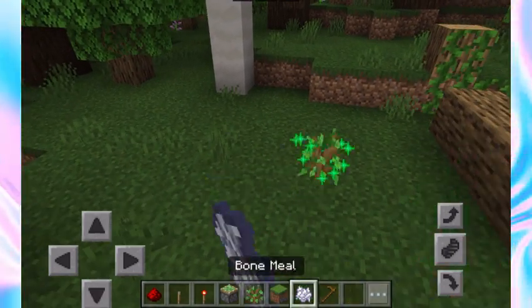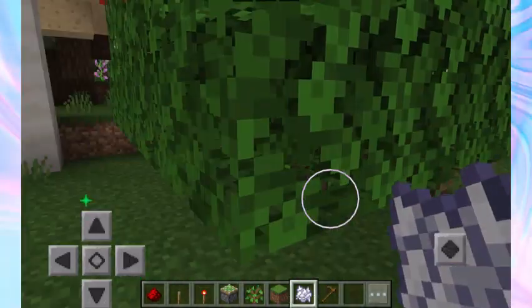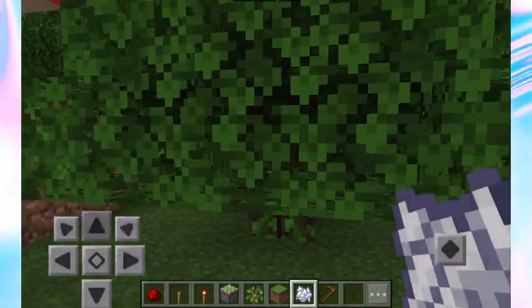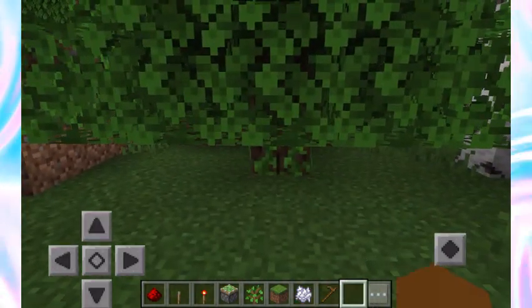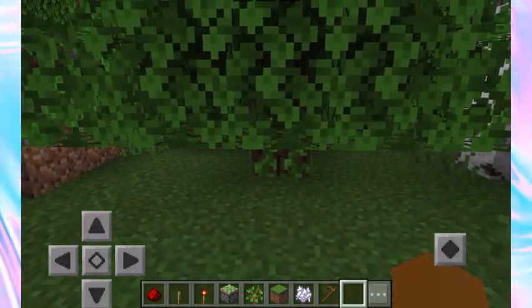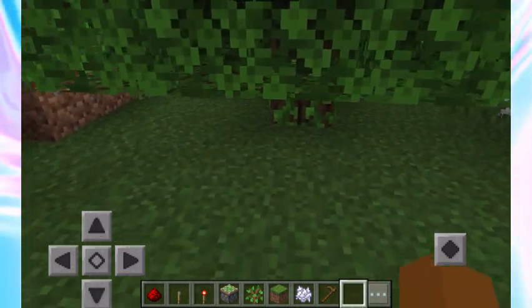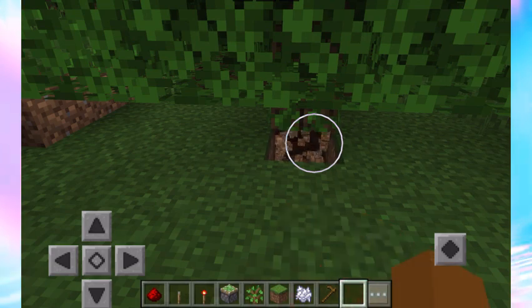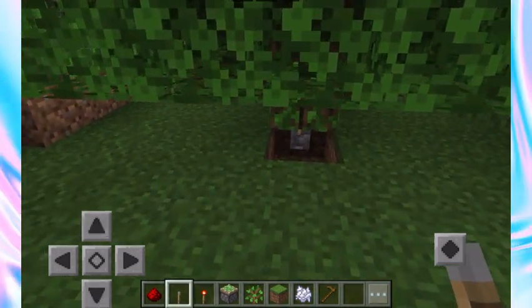Choose a sapling that blends in with your environment — I'm going with traditional oak. Place your oak sapling and make it grow. What's going to happen is that we're going to dig right under the tree, place the lever down, and then cover it up.